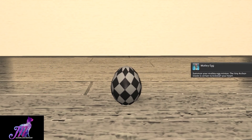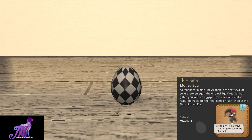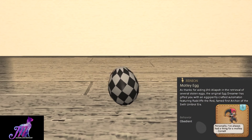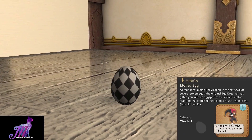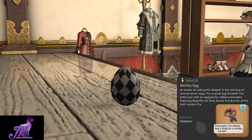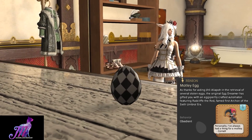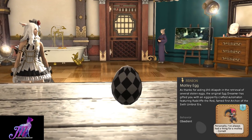Summon your Mottly Egg minion — the tiny Archon inside is certain to kickstart your heart. As thanks for aiding Julie Aliapo in the retrieval of several stolen eggs, the original Egg Dreamer has gifted you with an expertly crafted automaton featuring Radcliffe the Red, famed first Archon of the Sixth Umbral Era. The hidden text reads: "Personally, I've always had a thing for a Mottly." A quote of Cornell there.